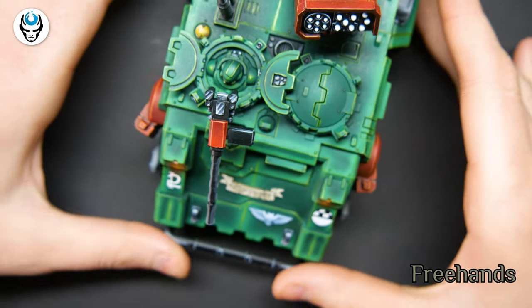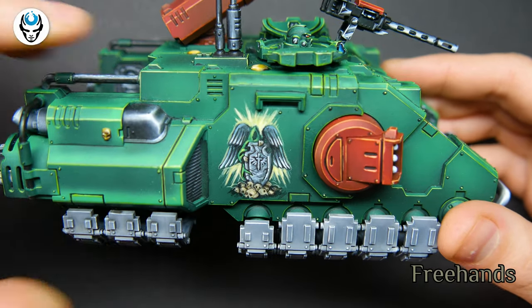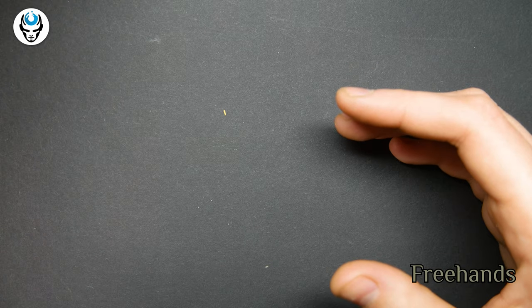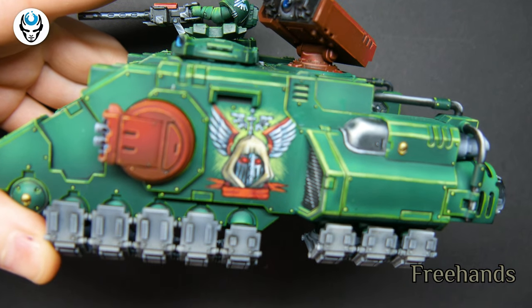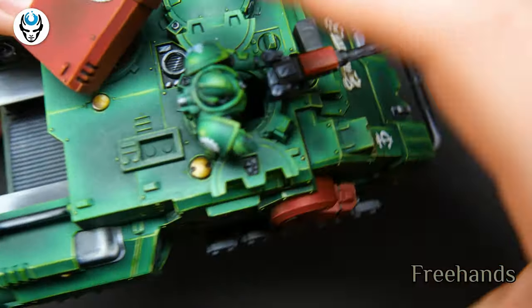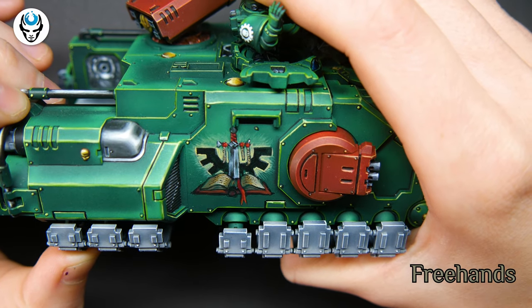The hull itself is really beautiful. And we have a freehand — it really looks nice, I'm really happy with the effect. And here we have another impulsor also with freehands. And here we have a book with some ancient knowledge, from the Emperor of course, or the Lion El'Jonson.